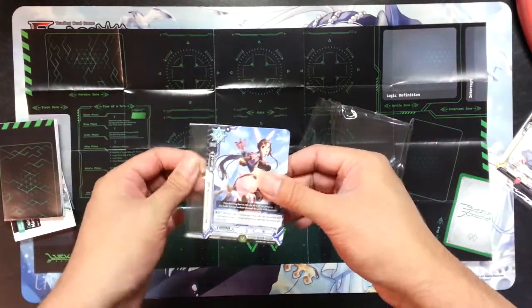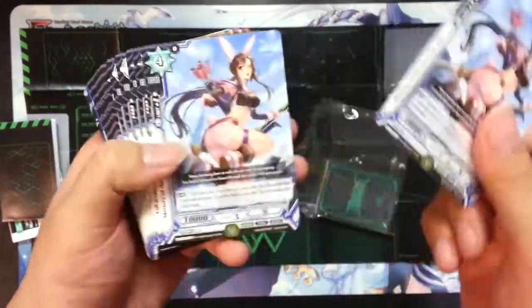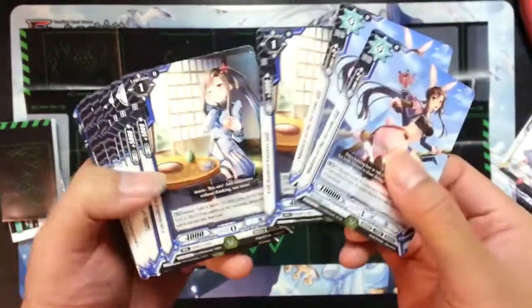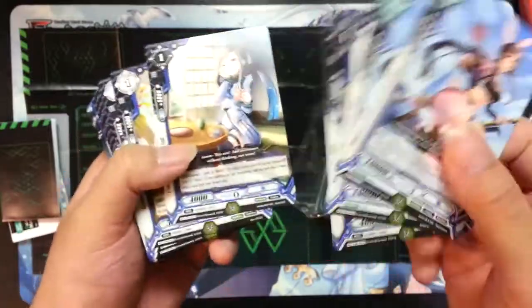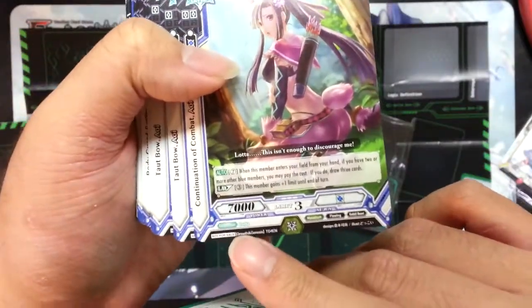The decks are similar — I've kind of had a look already. It's the Aoi deck. So two of each of these, and these are non-foil versions of cards that are already in the set. At the bottom you can see a not-for-sale sign as well.